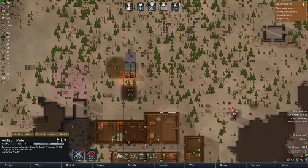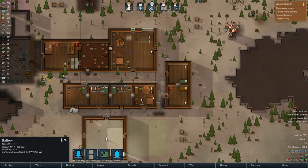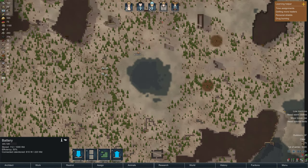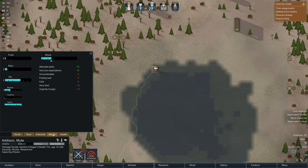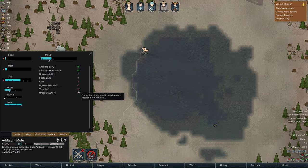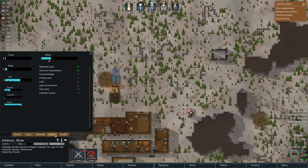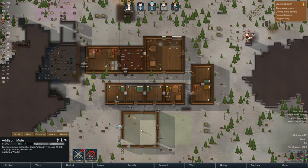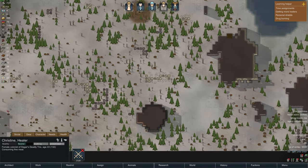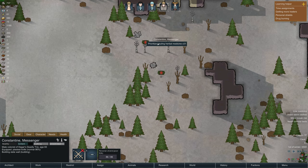Santa Fey has gotten food poisoning too. This also means we don't have a bedroom for Addison anymore, and we have no wood. Luckily we didn't lose power because if we had, everyone would start freezing since we have electric heat. Addison might actually need to be saved herself - she's very tired and urgently hungry, walking through marsh in the cold because I made her chop trees all night. We might not even get Wouter back before he bleeds out.